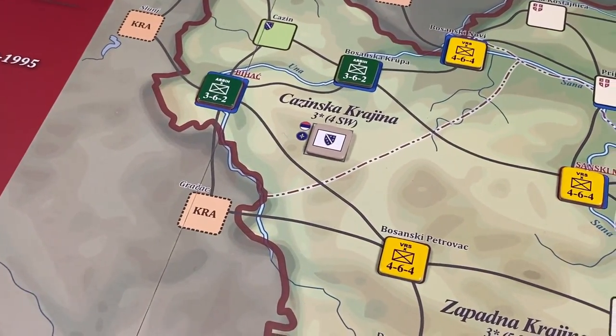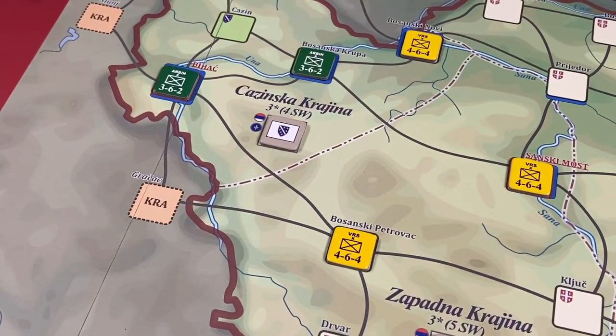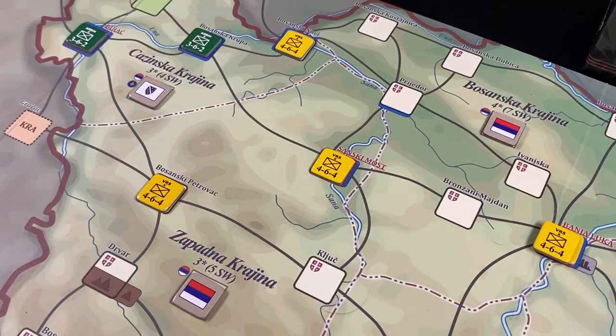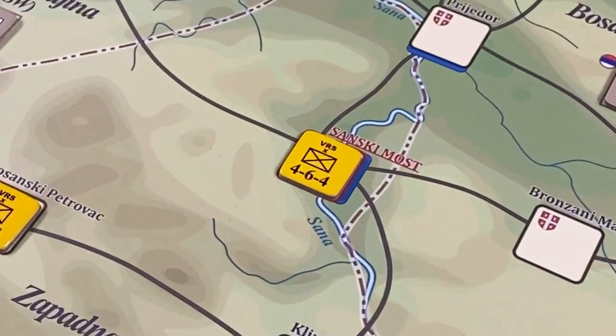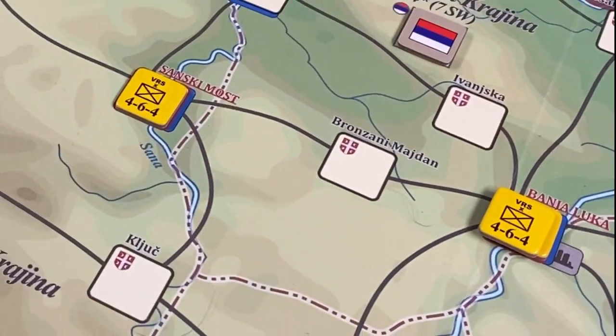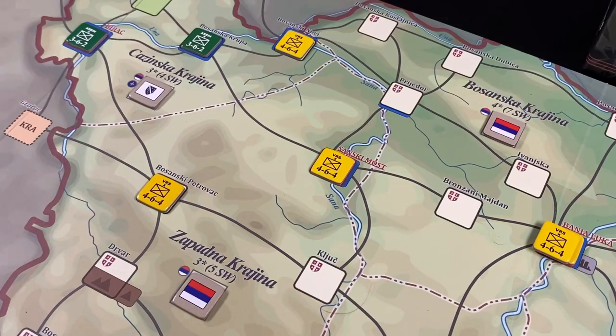The Bosniaks are pretty isolated in Kaczynska-Krajina, as neighboring regions start in Serbian control. In Zapatna-Krajina and Bosanska-Krajina, each region is only a key region for the Serbians. All units there cannot trace supply outside Bosnia-Herzegovina, so they must trace to key spaces: Sanski Most and Banja Luka, each providing supply for three Serbian units.